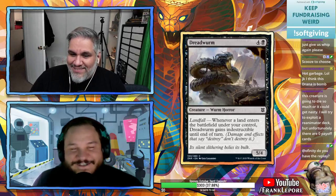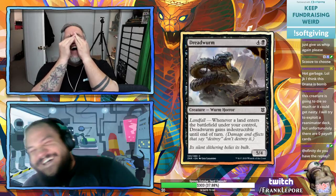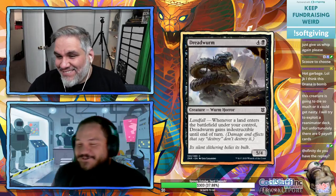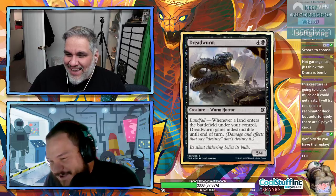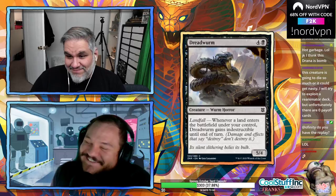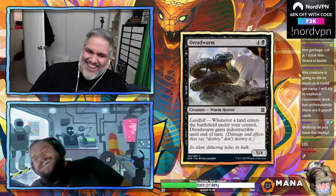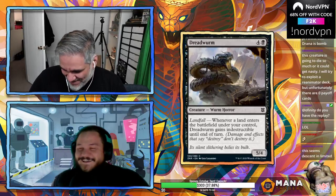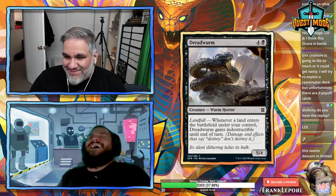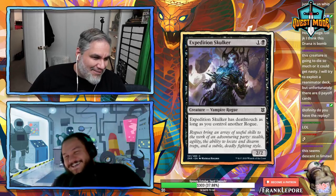Dread Worm: 5/4 for five. Whenever a land enters the battlefield under your control, it gains indestructible. Some brief off-topic banter about the card's flavor before moving on.